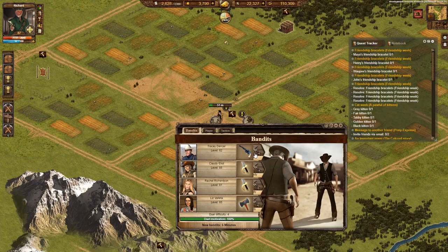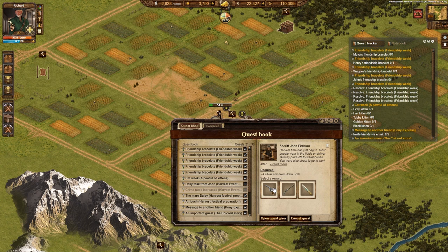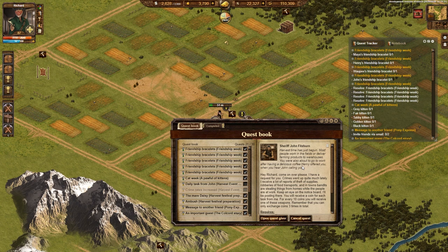From August 17th until September 4th, every day John will have a special new task for you, for which you can receive a silver coin. For every 10 coins, you can get a harvester's weapon of your choice. You can collect and spend 30 coins in total. Decide wisely if you want to choose 3 of the same weapons to upgrade it later, or if you want 3 different weapons to benefit from the set bonus.